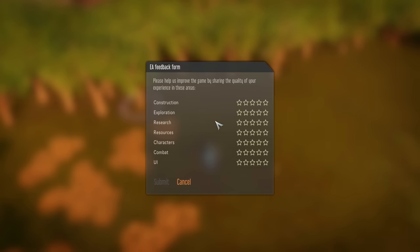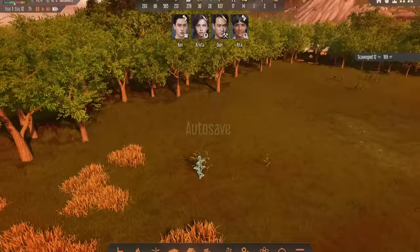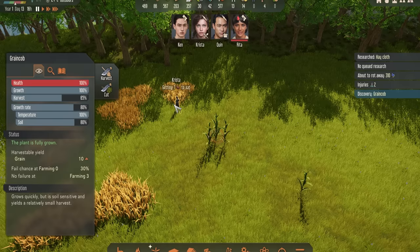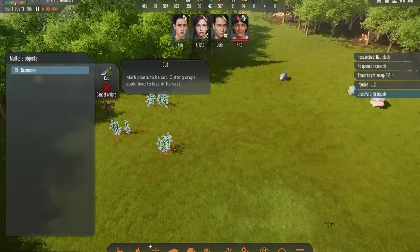I'll speed through the process of observing them, then harvest them and make some farms out of them. With this plant now observed, we can see it is indeed the grain cob and it will yield grain when we harvest it. So I want to select all of these and harvest all of them — any that I can find in the vicinity I definitely want to harvest to get as much grain as I can. You can see Risa is transporting 20 right now.